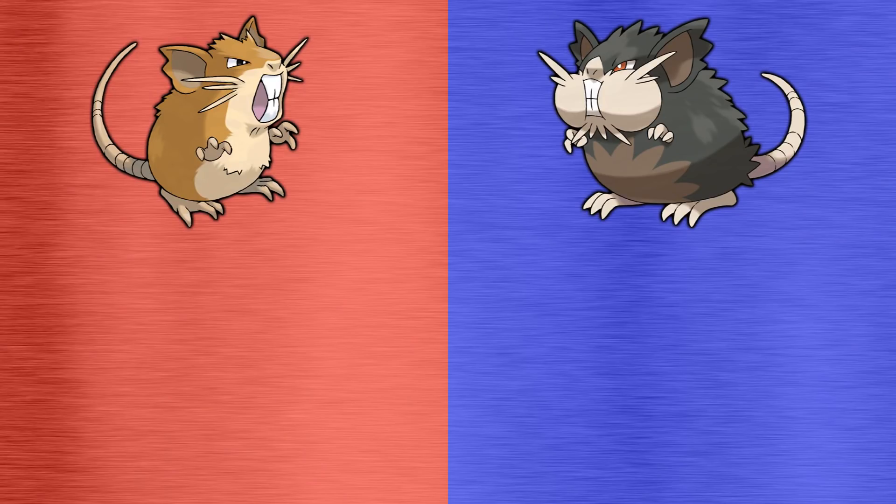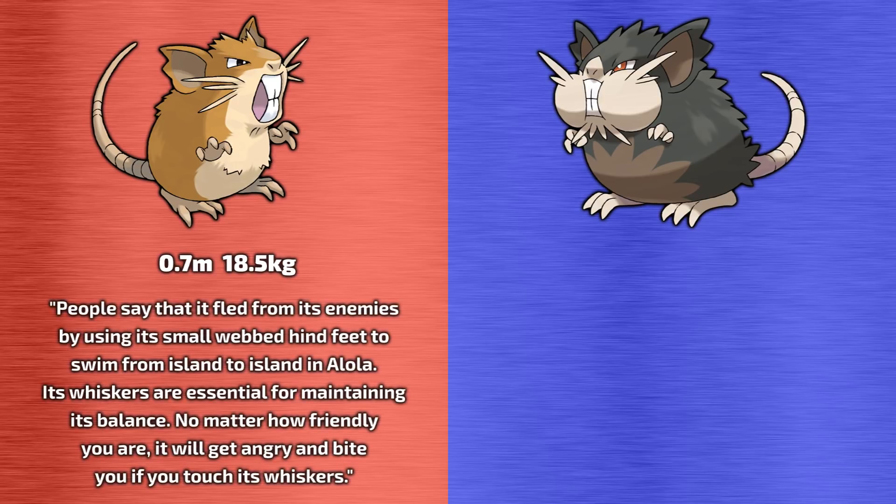So what makes these two forms so different? Let's have a look. The Pokedex tells us that Kantonian Raticate stands at 0.7m tall and weighs 18.5kg. Its Pokedex entry tells us people say it fled from its enemies by using its small webbed hind feet to swim from island to island in Alola. Its whiskers are essential for maintaining its balance — no matter how friendly you are, it will get angry and bite if you touch its whiskers.